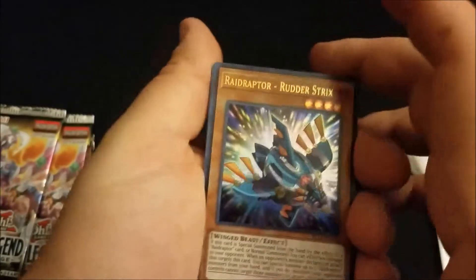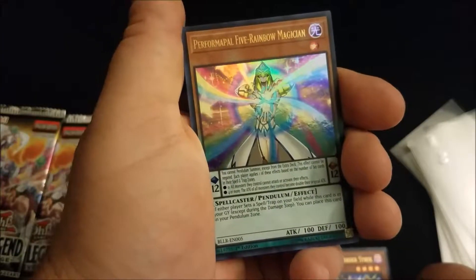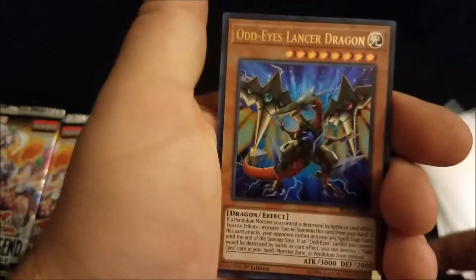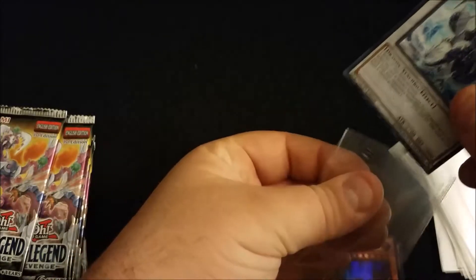So hard to open. Raid Raptor Road Strikes, Performapal, Five Rainbow Magician, DDD Super Doom King Bright Armageddon, Odd-Eyes Lancer Dragon, and nice — a Trishula! He's not as relevant anymore since the link format, but you can never have too many Trishulas. So good.